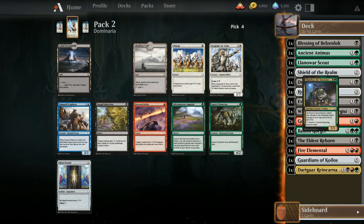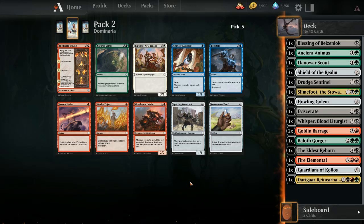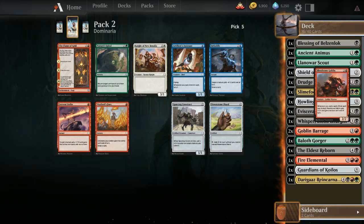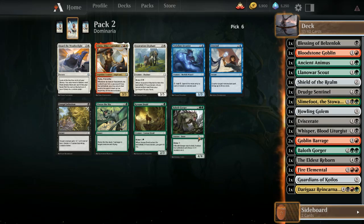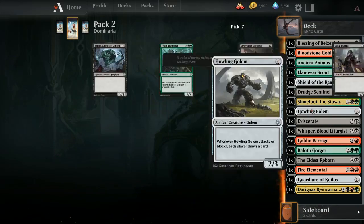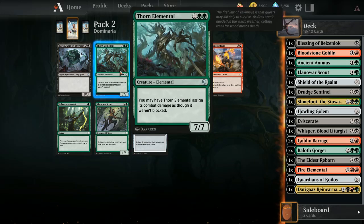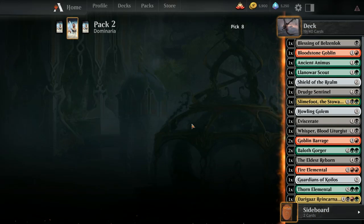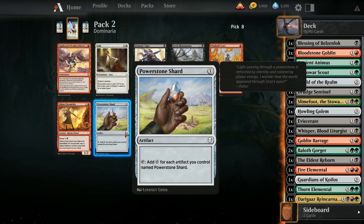Eldest Reborn — definitely taking that. Actually let me think: Eldest Reborn or Fiery Intervention? This one gives us more synergy over time, so let's just take the Eldest Reborn. We can take Slimfoot the Stowaway. We're really a mess of colors right now — kind of intentional. Let's just take the Goblin. Frozen Druid or Bailout Gorger number two — let's just take the gorger. Fungal Infection is serviceable; you do get a 1/1 green sapling regardless. Torn Elemental — really nice top end.